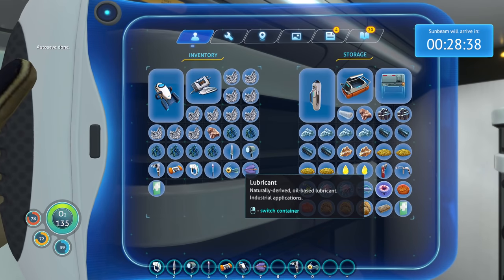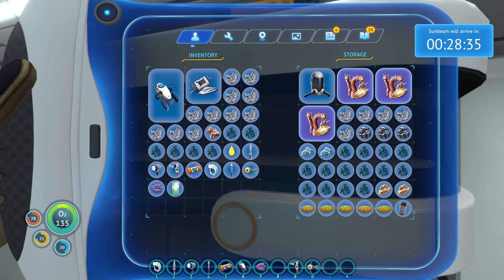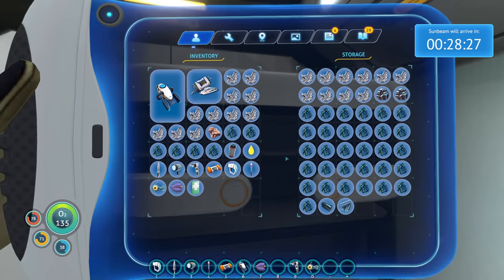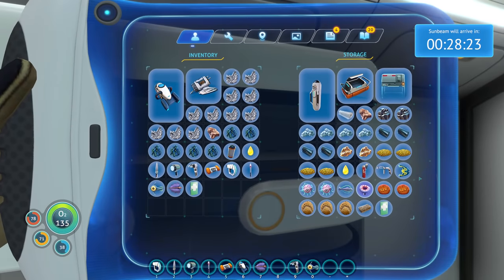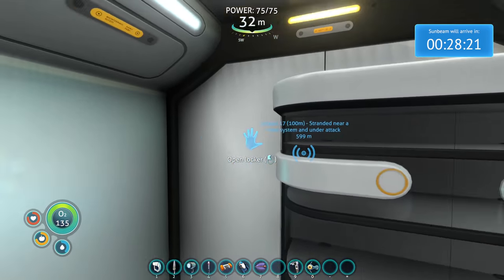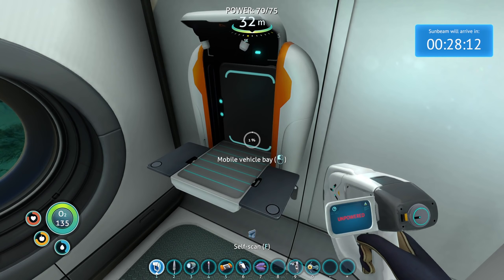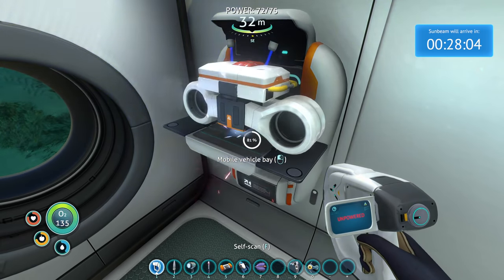Mobile vehicle bay next. We need lubricant — one lubricant — and then a power cell, which I know we have. And then the last thing we needed was titanium ingot, which I also have. I know we had one, I made one earlier — maybe it's back in my pod. Oh, it's right here. I need like a find button or something — I'm just missing these things because there's so much stuff here. Fabricates vehicles from raw materials. It's surprisingly smaller than I thought it would be. It's not really what I think of when I think of the word bay.